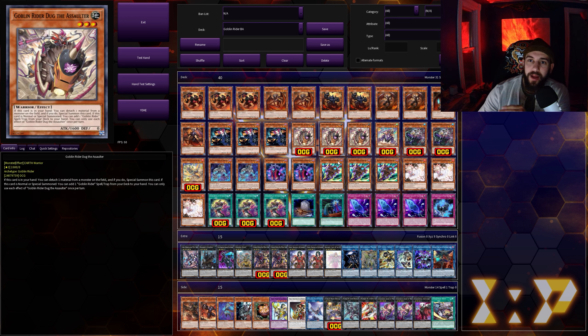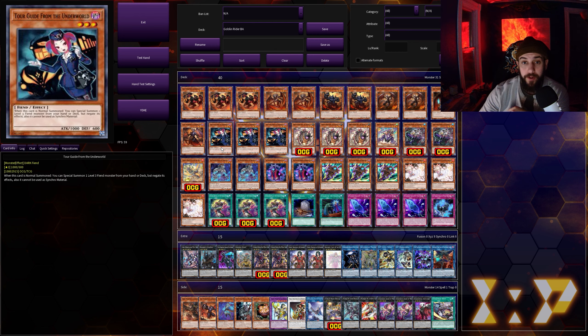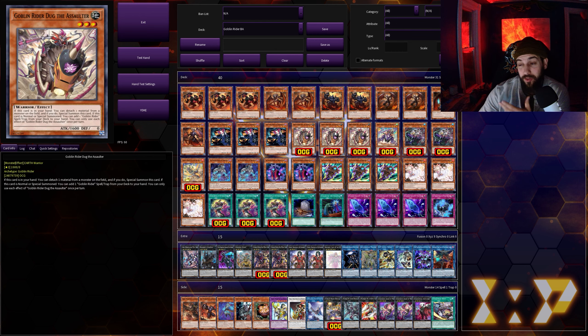I think the Goblin Riders do a lot to fix the issue with Burning Abyss, in that it doesn't really combo so much as it just interacts on your opponent's turn — it's just waiting for your opponent to play into it. With the Goblin Riders you can actually set up a pretty nasty board. I'll show you a combo in a moment: Tour Guide plus any Burning Abyss monster can set you up with six interruptions, and that's got to be one of the better boards Burning Abyss has ever been able to make in the history of its existence. I'm pretty excited to show you guys — it's been really fun playing around with this.